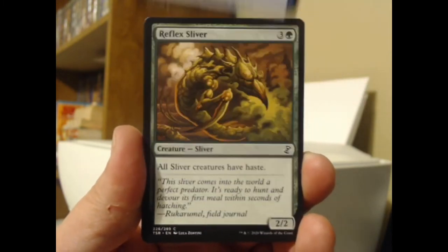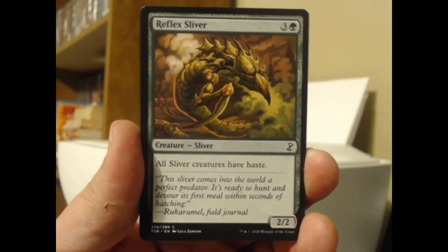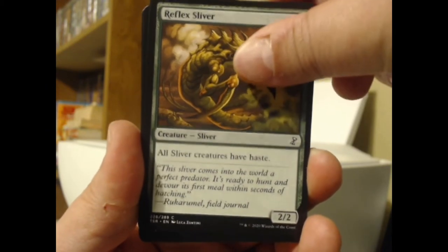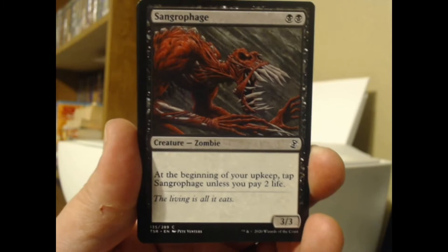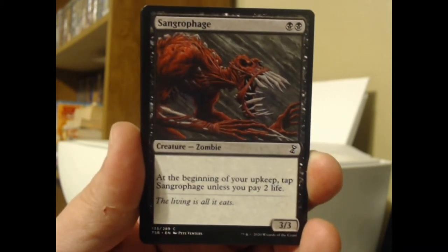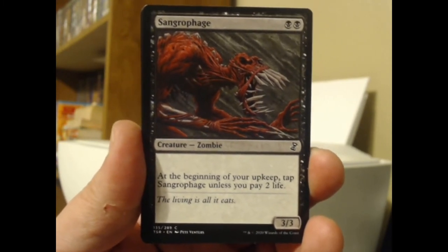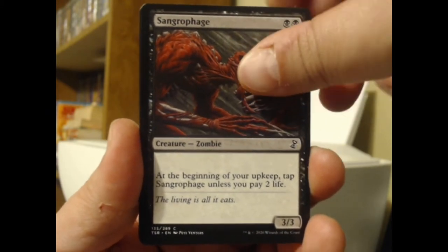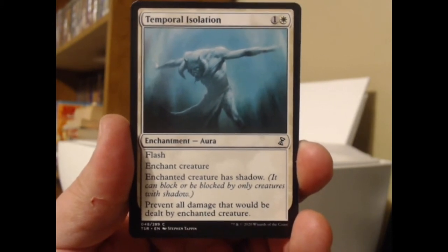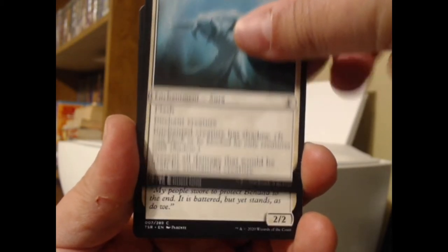Choose one — I like pretty much all of those effects actually: island walk until end of turn, plus two minus one, or target player discards a card, all for one mana as an instant. Reflex Sliver — all Slivers have haste. Well, haste is a nice keyword, but Cloud Shredder Sliver already does haste and flying, so it's got kind of a Sky Knight Legionnaire kind of effect. Sangrophage — I love the fangs on that thing; how does it even close its mouth? Two black, and at the beginning of your upkeep you tap Sangrophage unless you pay two life. Temporal Isolation — I think we've seen this one before.